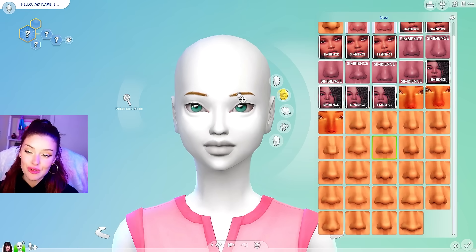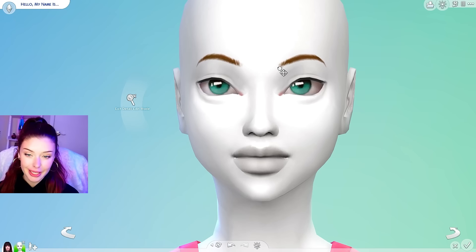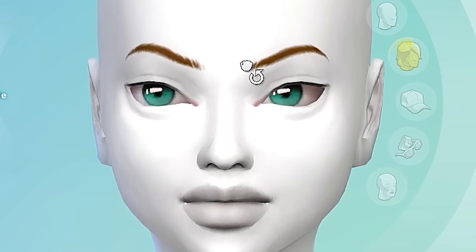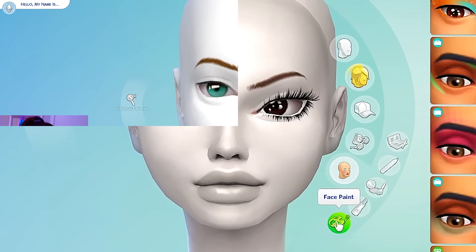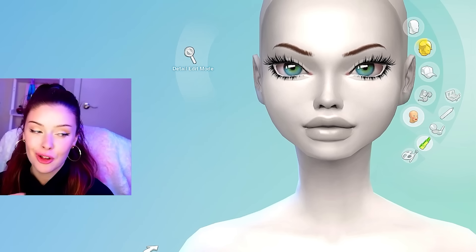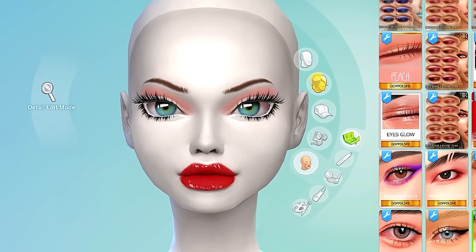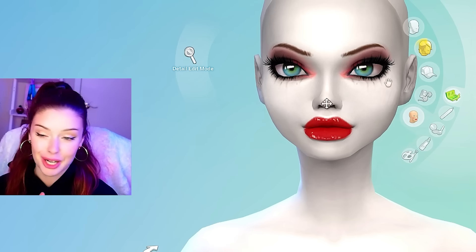I think what will really set her apart is her eyebrows — they're quite thin and have a very unique shape, kind of arching up but then coming down more, tilted. I'm going to bring down her chin a little bit more and bring out her jawline. Some of these dolls are going to end up looking crazy, but that is kind of the point. These eyes are perfect for her. I've given her some lashes, and she is always rocking a red lip. I'll give her a dark smoky eye look as well.